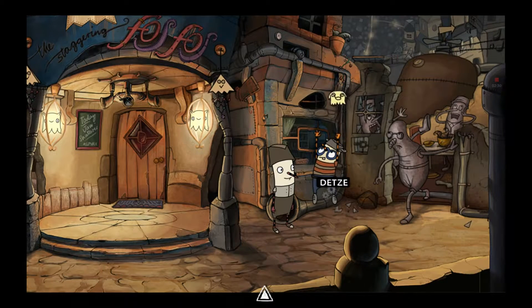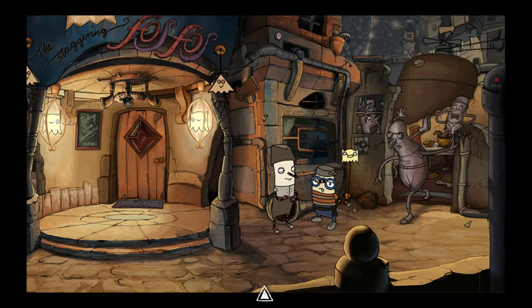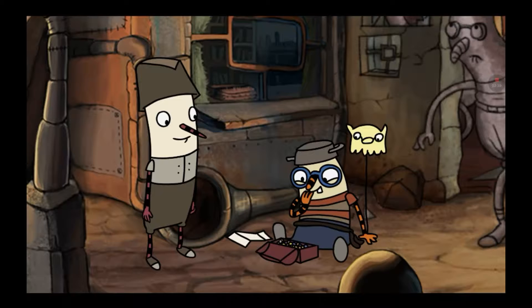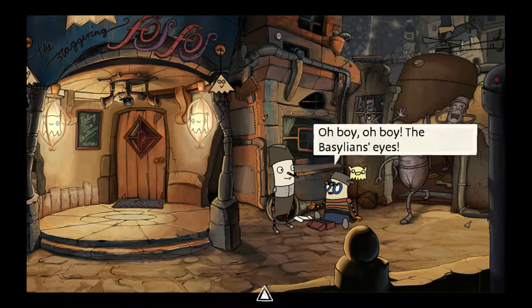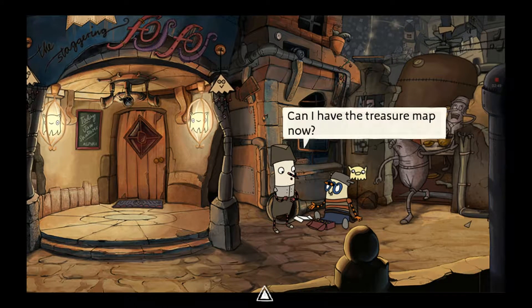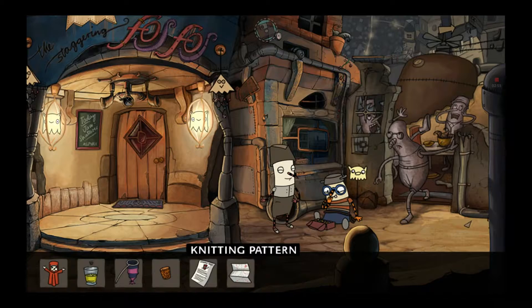Hey, you're on a treasure hunt, right? Look what I've found. Treasure. Oh boy, the bazillion's eyes — real treasure. Can I have the treasure map now? Sure, I don't need that old knitting pattern anymore. And there we go. Next, what we have to do is go back inside the bar.